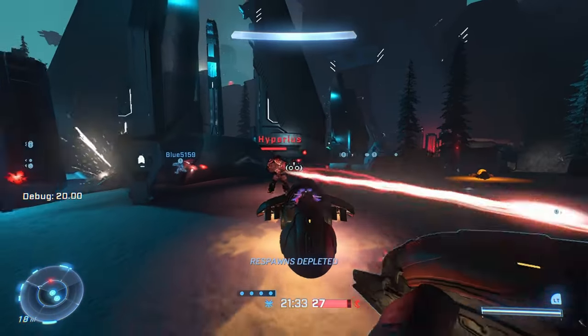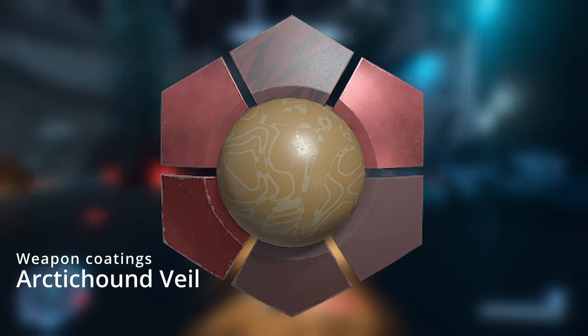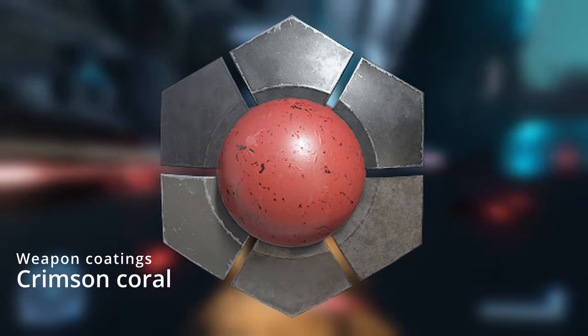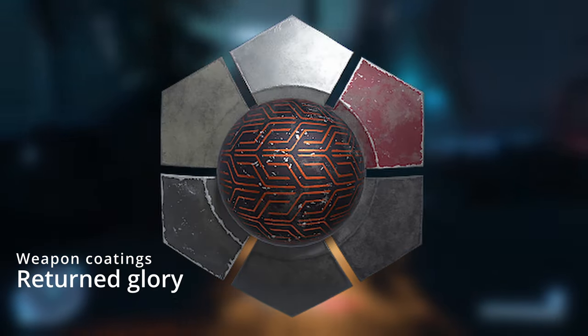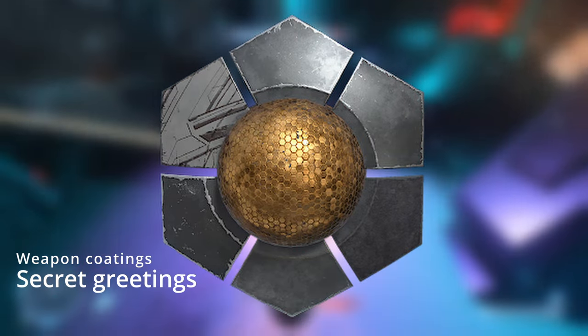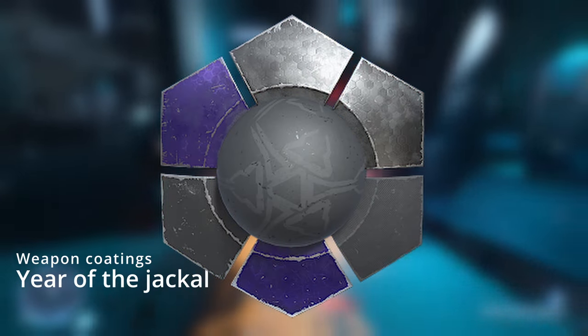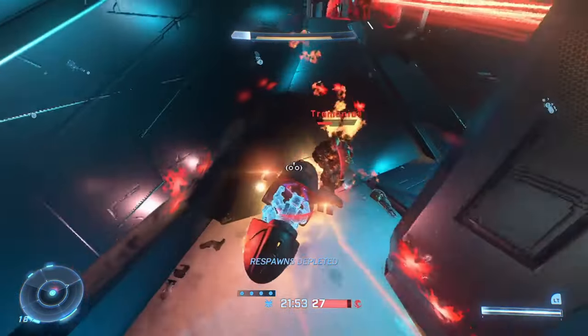Now let's look at some weapon coatings. There are a few new ones we can expect: Arctic Hound Veil, Crimson Coral, Frozen Cloud, Rent Seeker — this one looks really cool — Returned Glory, another sweet-looking one called Secret Greetings, and the last one is Year of the Jackal. That covers all the coatings we can expect.